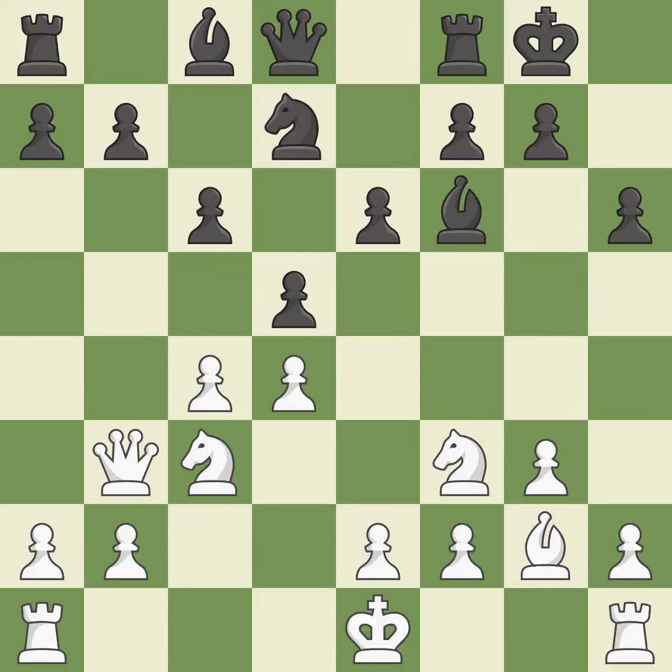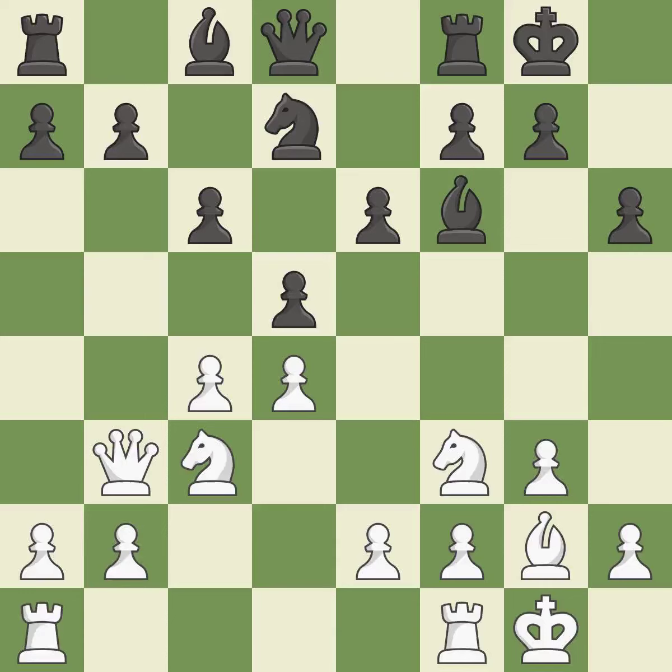A knight moves out of its beginning square and into the action — ideal. Now that the rooks can see one another, they can defend one another. This misses a chance to make a pawn-winning threat — it is incorrect.